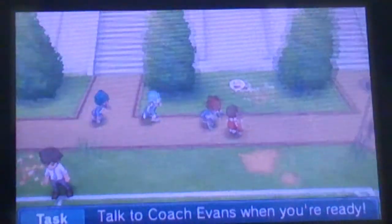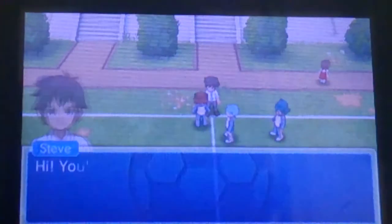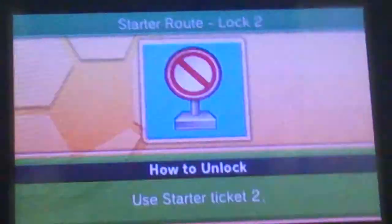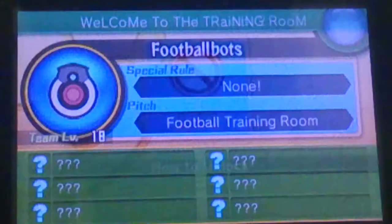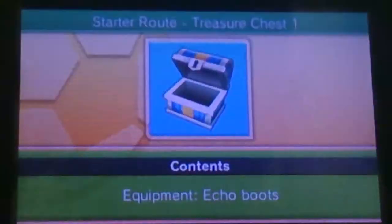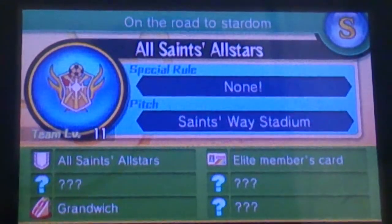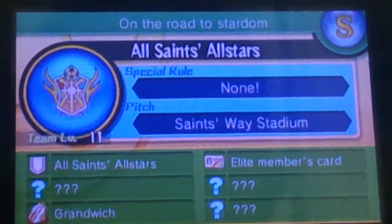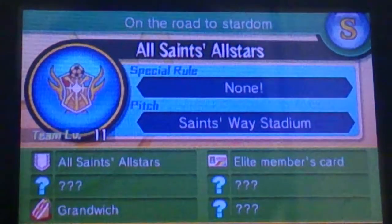And you have to go on to the Battle Roots — Steve's Battle Root. You need to get All Stars. You have to be lucky to just get it, but it's really easy to get. So that's how you get the Elite Members card.